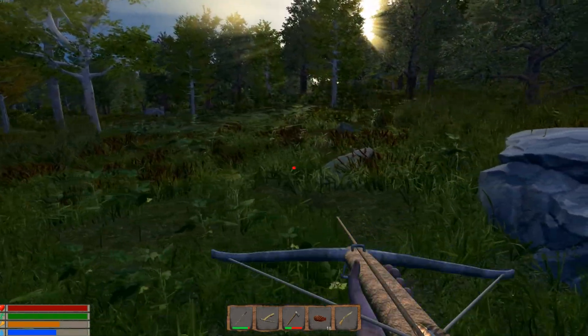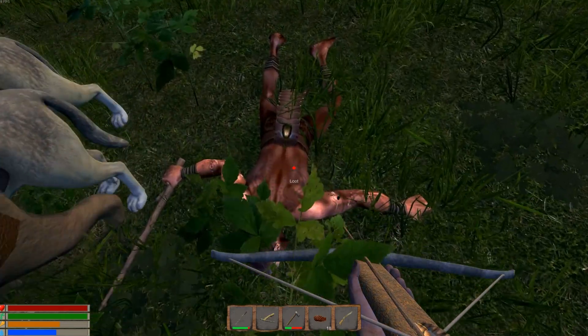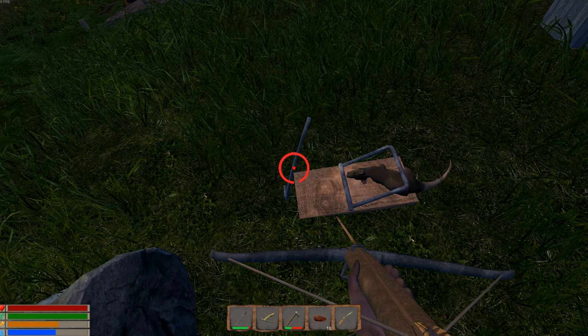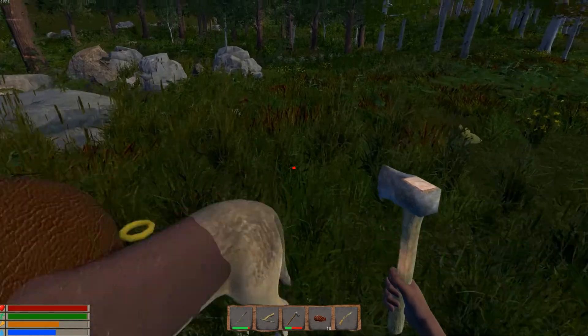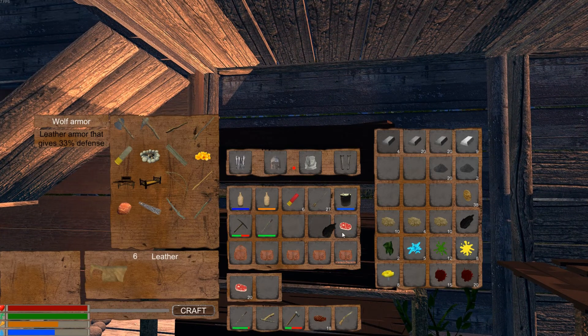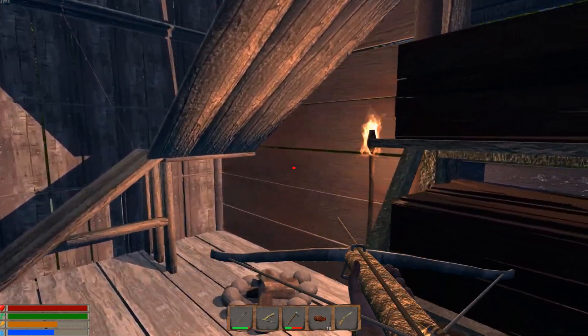We already got a morning savage — where's he at? There he is. He had no chance. Let's check our trap over here — we got a mouse trapped. I did not rebait this, so I wonder if maybe you only have to bait it once — I'm not sure if that's intended or not. From each rat we get one pelt, one piece of meat, and one piece of leather.